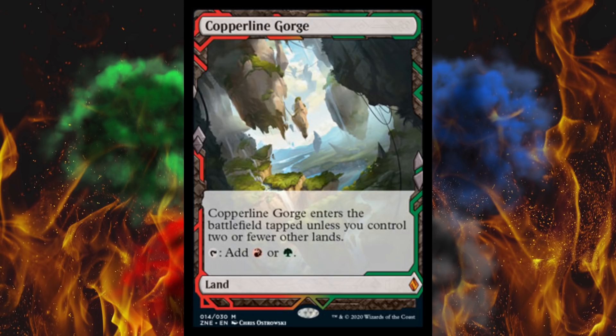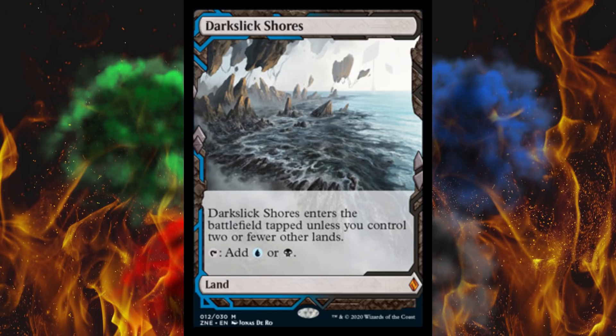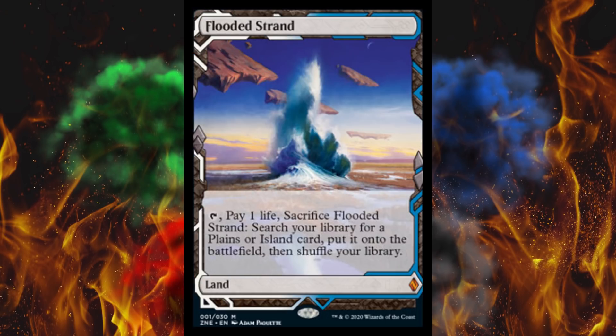Copperline Gorge is $30. Creeping Tar Pit is $25 — the regular version is $4, which is wild. Dark Slick Shores is $40. Flooded Strand is only $60, which surprised me — I thought it'd be higher. The regular is $22, though I think that price fell recently.